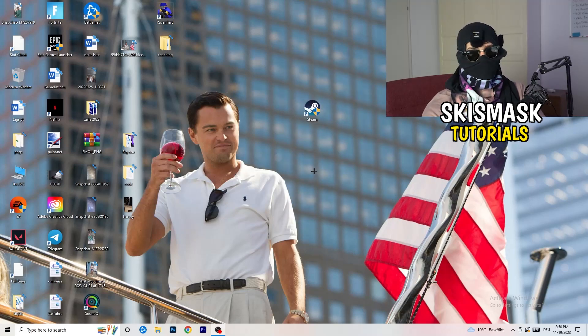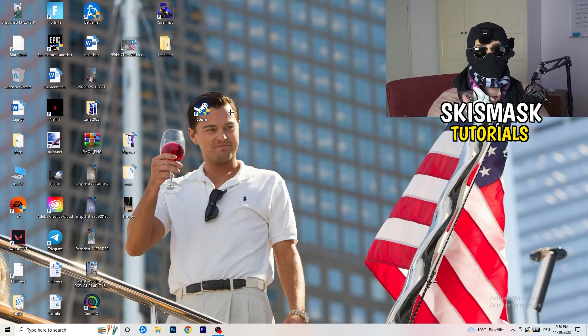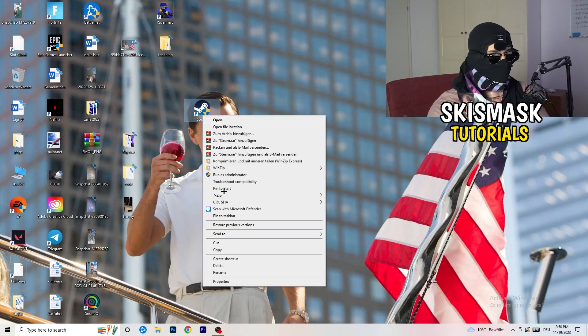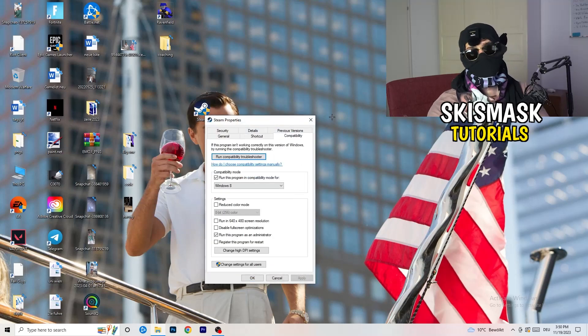Restart your PC and you will see the little administrator symbol on your launcher shortcut. Every time you start your launcher it will run in administrator mode, which will help with not launching issues. If it doesn't fix it, take your in-game shortcut on your desktop and do the same thing — right-click, run as administrator, or go to properties, compatibility, and copy the same settings.